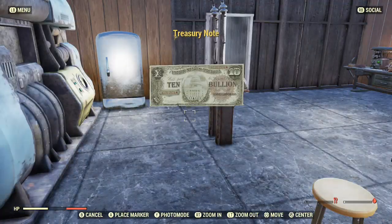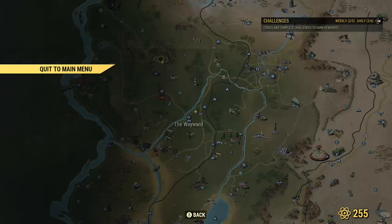So now we hop servers. We've got to get a server in which our camp cannot be placed.